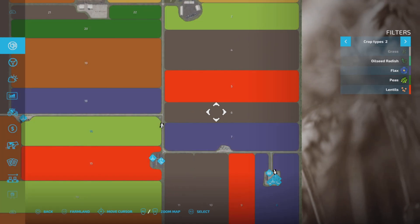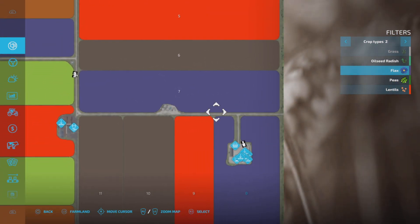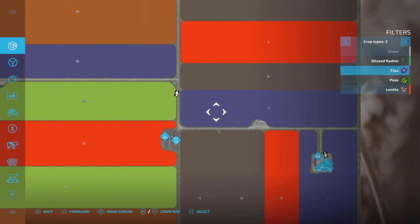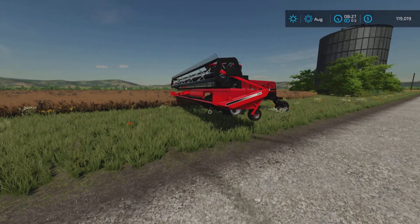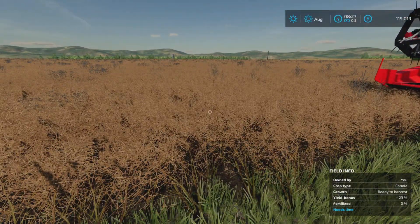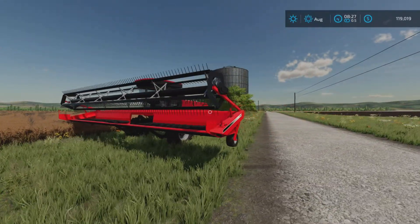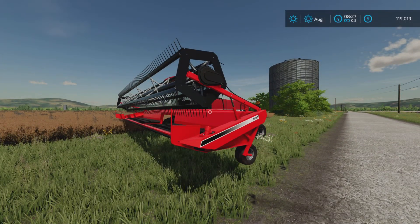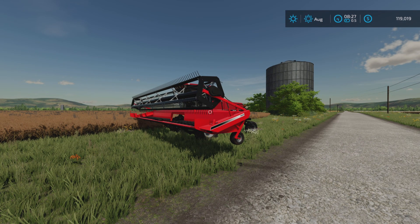What does that mean? Well, if we take a look at our crop types, we have additional crops of flax, peas, and lentils. Flax is a new crop, so if you have flax on your farm — for console at least — you should be able to swath the field and then pick it up with a header. I have videos on this particular piece of equipment already if you want to look those up.